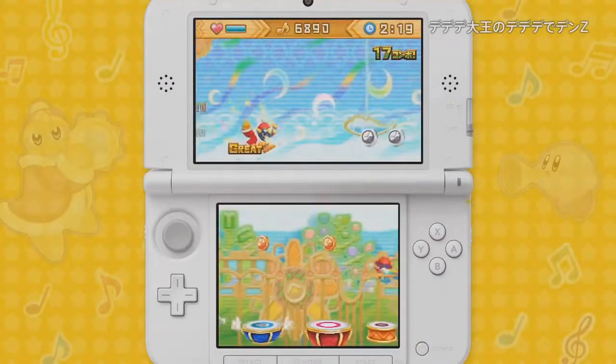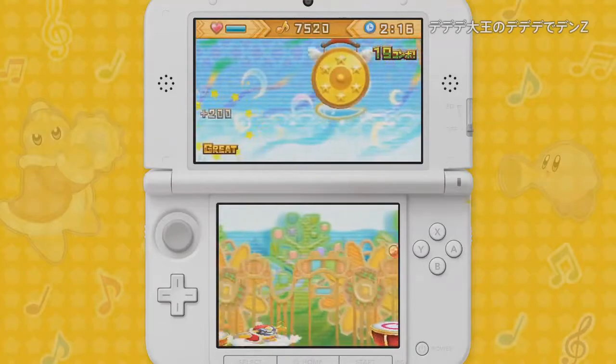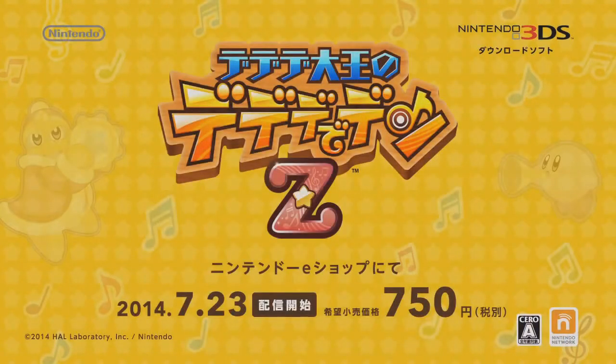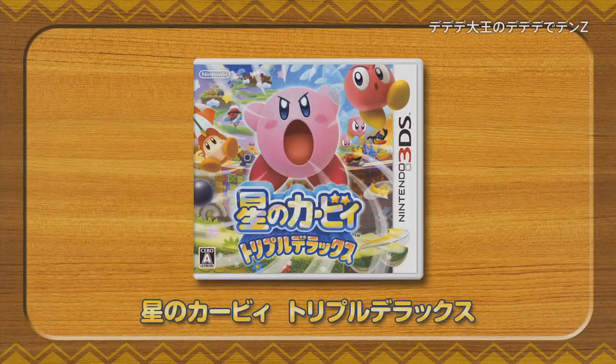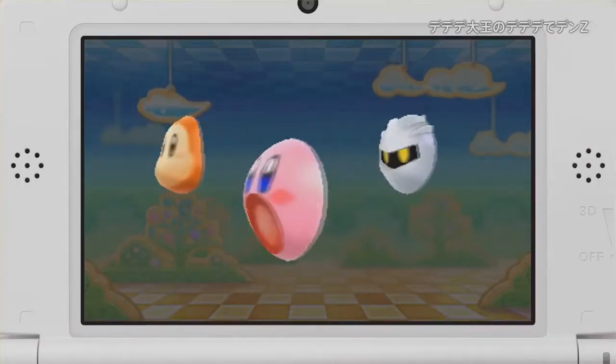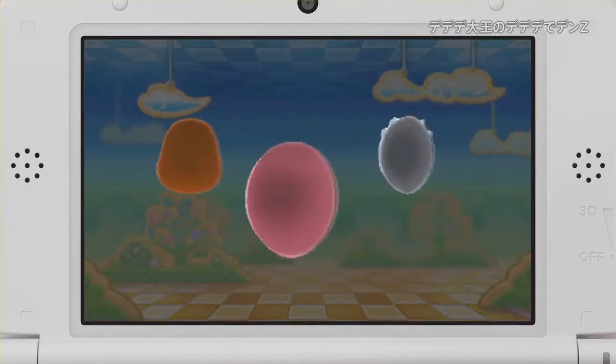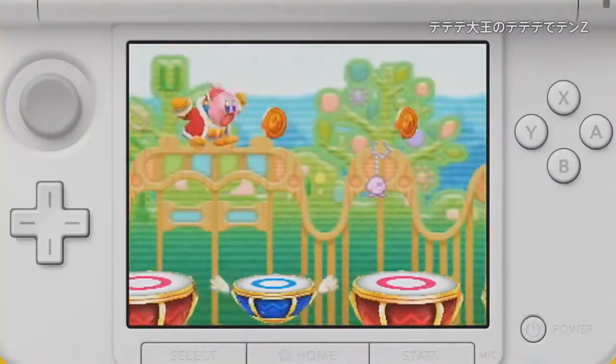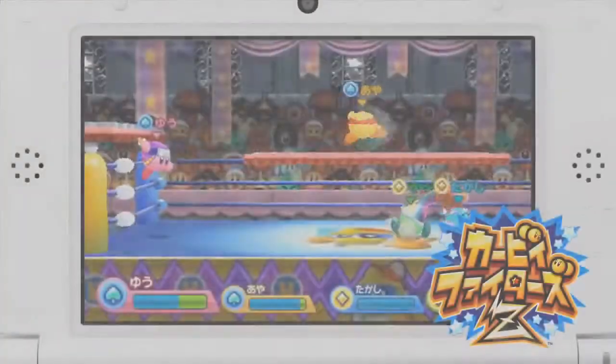I don't know if those will actually have benefits or increase the power of your character or something. But regardless, it's always cool to have customization in a game. So I'm looking forward to King Dedede's Drum Dash Z and Kirby's Fighters Z. And it appears if you have Kirby Triple Deluxe, you'll get these three extra masks right away to have fun playing as whichever character you like. King Dedede with a Kirby face is always pretty funny.